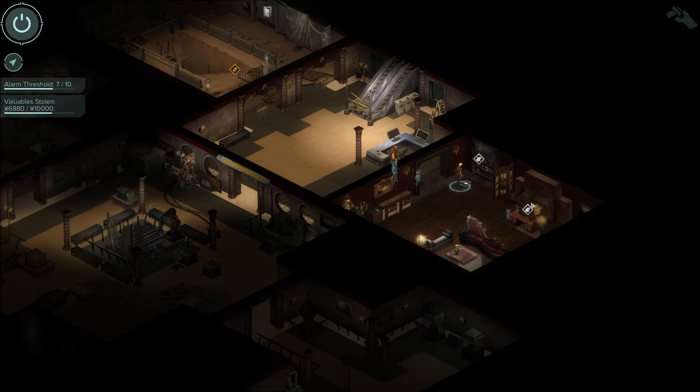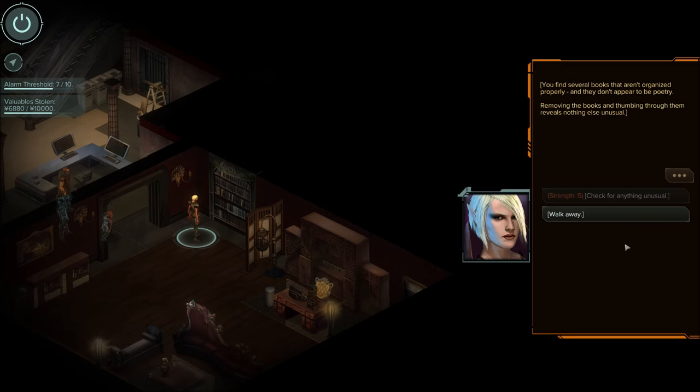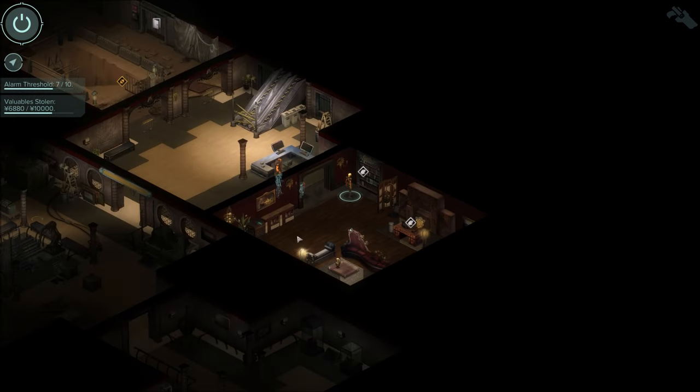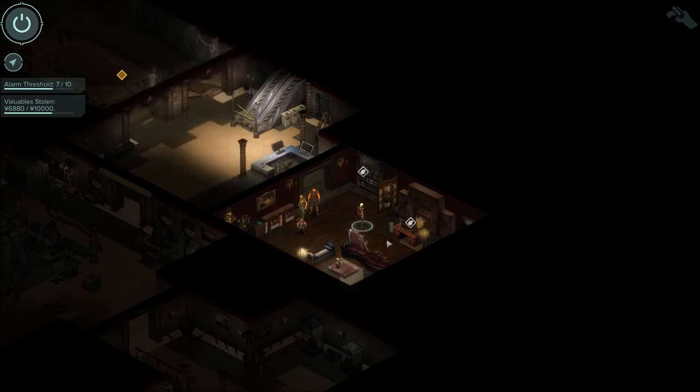We have a bookshelf - I don't think it gives you anything, but if you have either strength or intelligence you can interact with it, though I don't think you get any useful hints from it. The interesting one in this room is this painting - it's a painting with a plot beneath it. It reads 'The Lady of Shallot, 1888', and I thought that 1888 would be a hint, but it's an indirect hint.